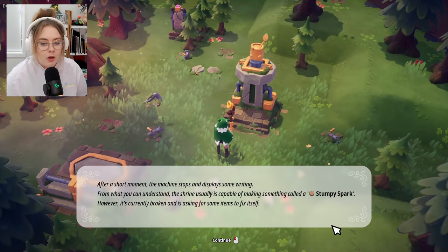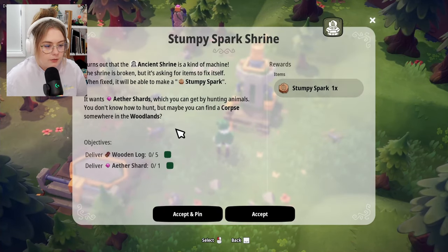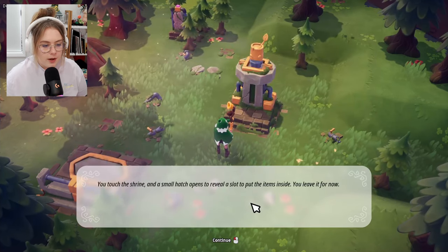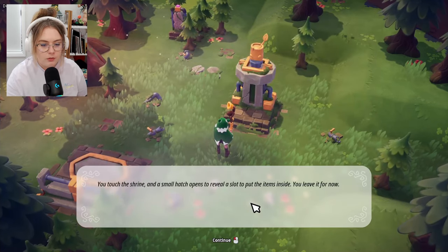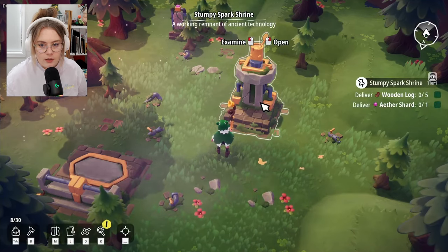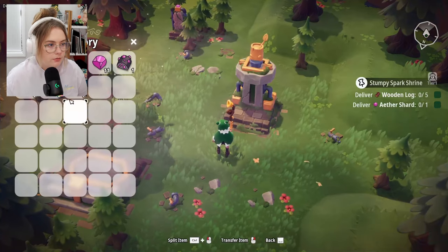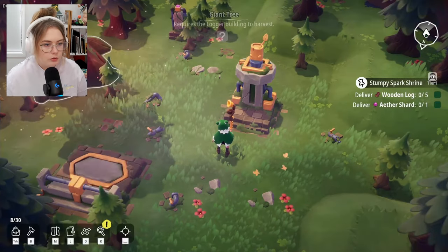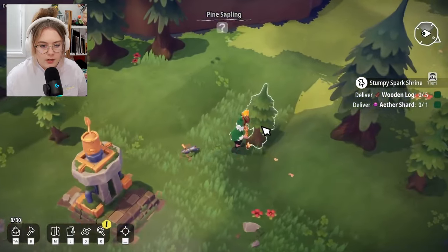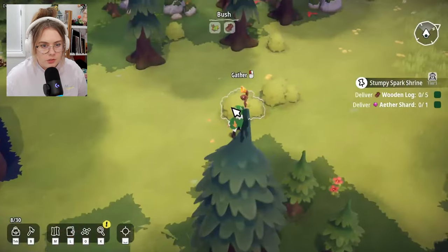The machine explains it's capable of making something called a stumpy spark but is currently broken — it needs items to fix itself. I need five logs and an ether shard. A small hatch opens to reveal a slot for the items. I only have two logs currently — I need more. I can gather from bushes but not trees.